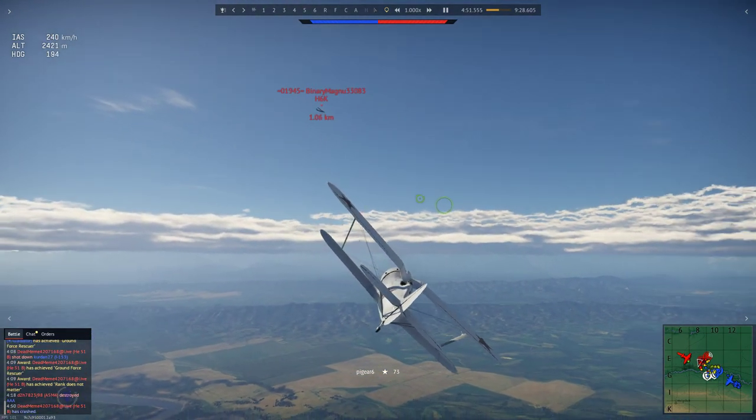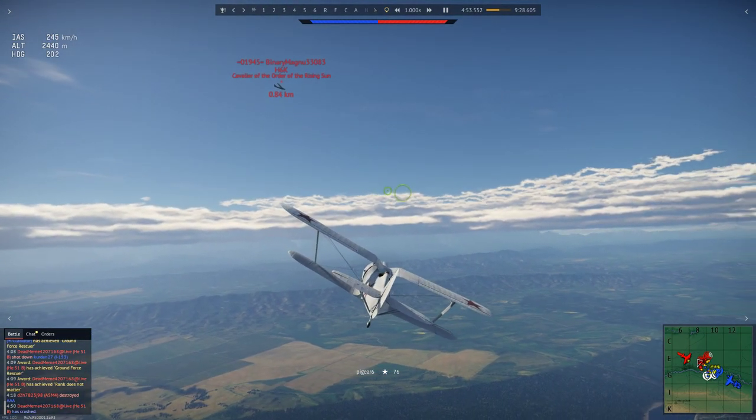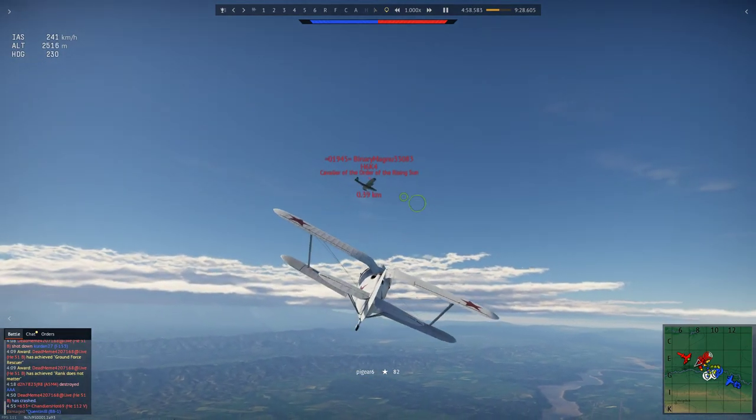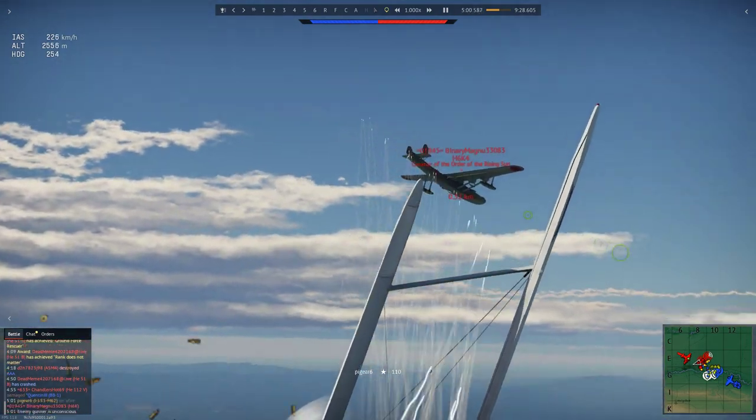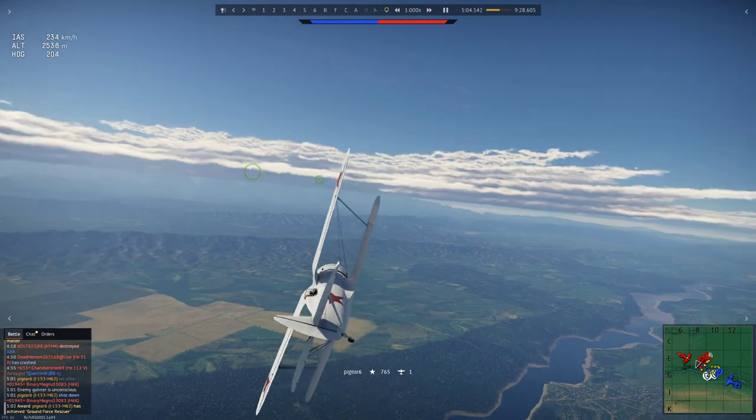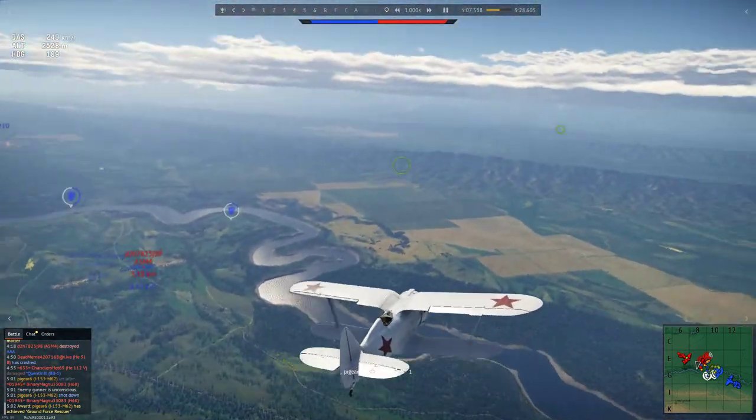Then I kind of just get back over him. I see this H-6K and I think, don't mind if I do. I go up against it — this is kind of risky because the H-6K has got a really strong tail armament. So I just go up and make an attack run. Boom — he's dead. I'm pretty sure I just got a lucky pilot snipe because he died pretty quick.